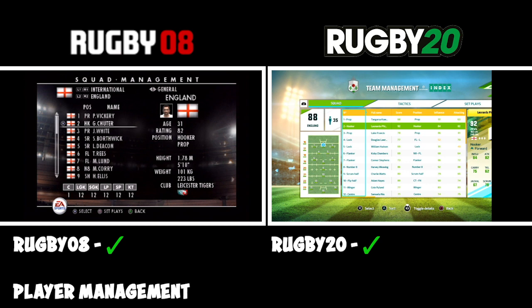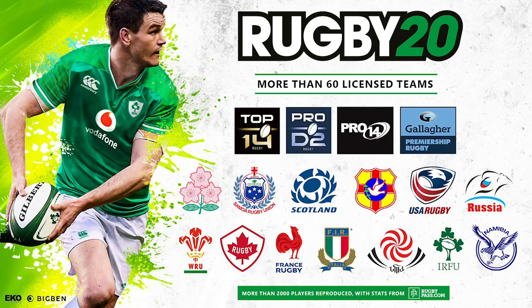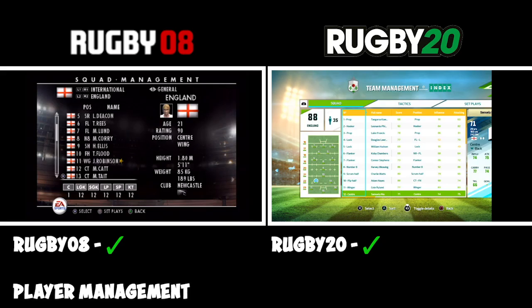Moving on to player management — the big difference between the two is that Rugby 08 has a lot more licences. They have England, New Zealand, South Africa. Not having licences means the squads in Rugby 20 are just a load of random names in the England team. The squads they have got are correct, but they are missing a lot of key players. When you move into teams like Northampton in the Premiership, they've not got players like George Furbank, Fraser Dingwall, and lots of others.